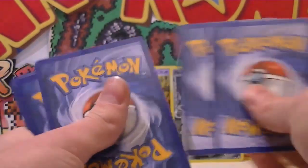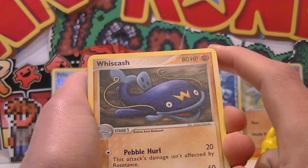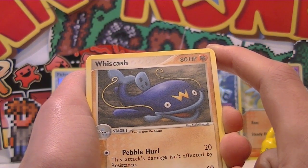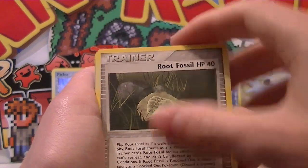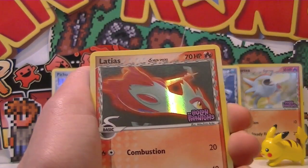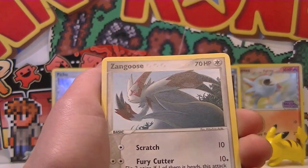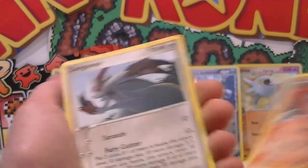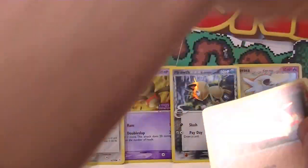Here we go — Mankey. Wiscash? Whishcash! I think that's what it is. Jynx, Mankey, Corphish, Kavanaugh, Root Fossil, Magikarp Delta Species. A Reverse Latios again — sick! And then... Zangoose. Are you serious? Three Zangooses in a row? What are the chances? You know they're weighed packs and that happens.